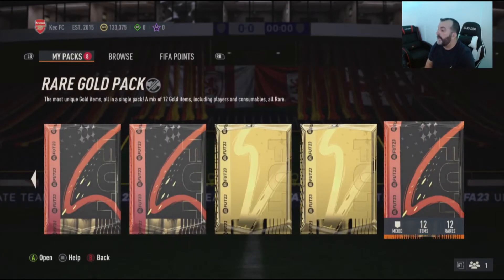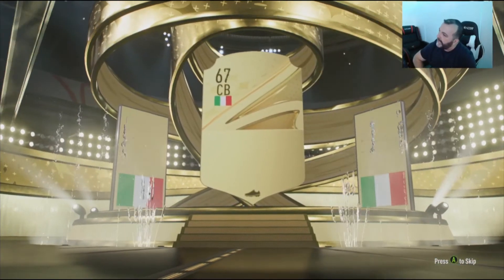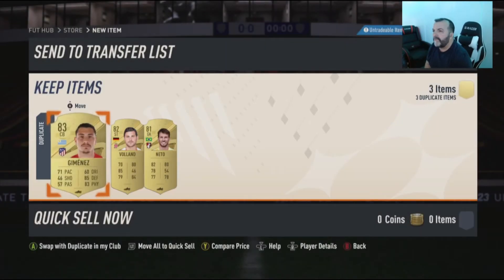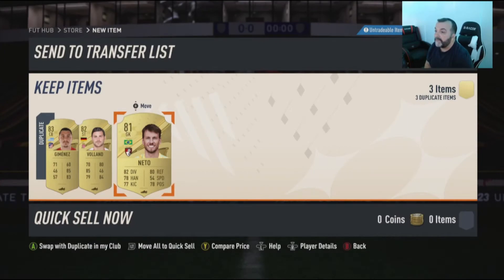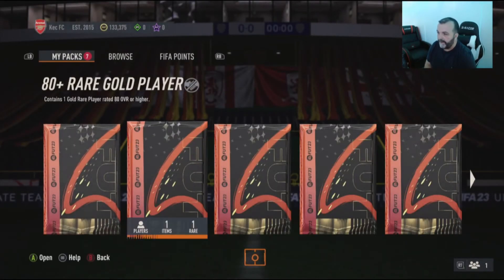No luck, no luck. Come on, give me something — this is so boring. Let's open the 24/7 pack. That player — I don't know who it is — she is 84-rated and Juventus did well actually against PSG, I think yesterday or the day before. They should have won that game definitely — beside Mbappé scoring that goal, they didn't play much better than Juventus. Let's continue.